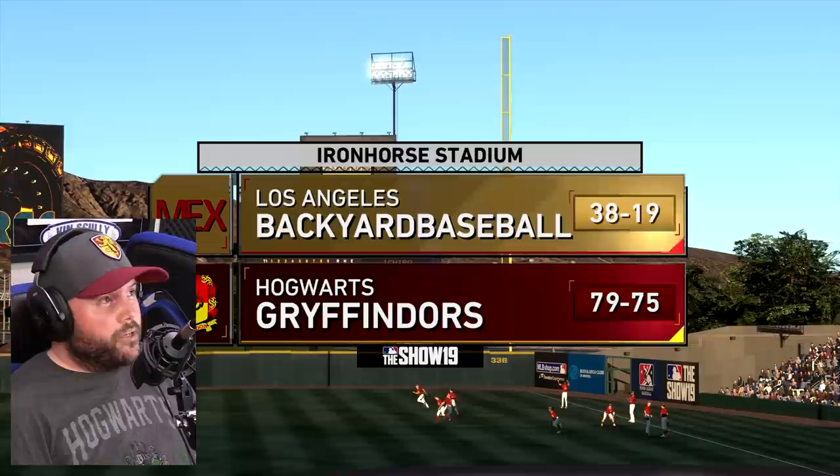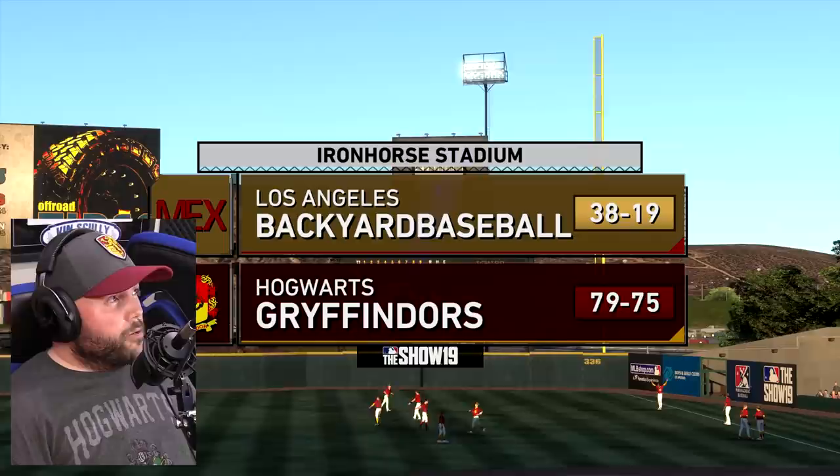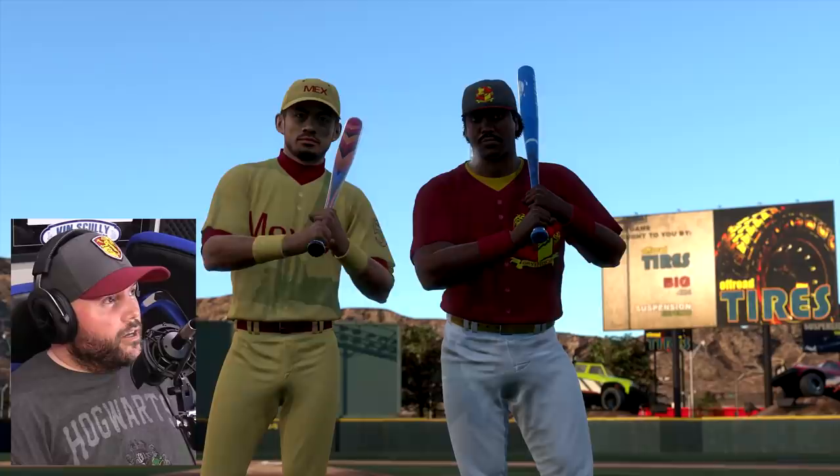I'm playing a guy who has a creative player named Aiden Magana. Los Angeles Backyard Baseball is the name of the team I'm facing. I've got Catfish Hunter on the mound again, second straight start for him. He gave up a few runs early on in the last game, but we ended up getting the win. My opponent is 38-19 — they're going to be good because they've got around a 700 rating. I found an opponent pretty quick.